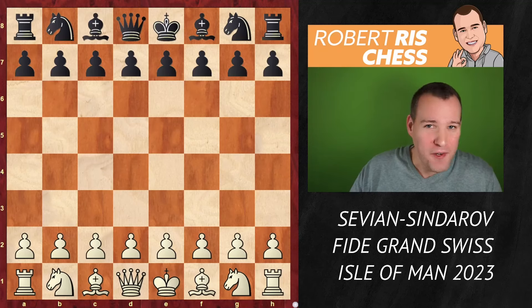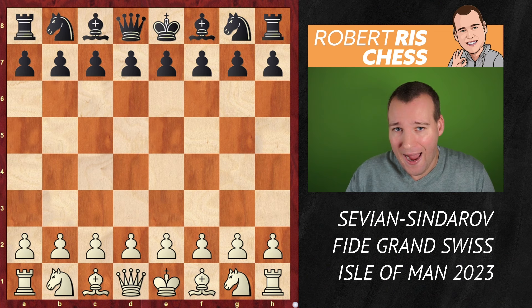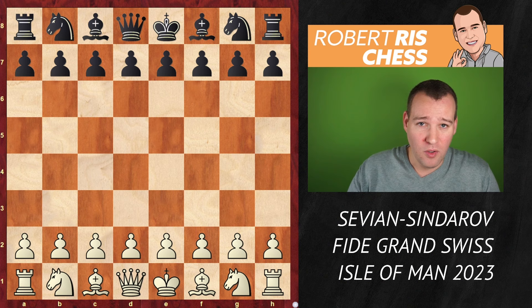Hello chess friends! In this video I'm going to show you one of the most spectacular games of the year. It's played in round six of the Fide Grand Swiss taking place on the Isle of Man. It's the game Sam Savian against Yafukir Sindarov, two very strong grandmasters. This game will remind you of the young Garry Kasparov, as he was the big expert on the King's Indian with the black pieces.